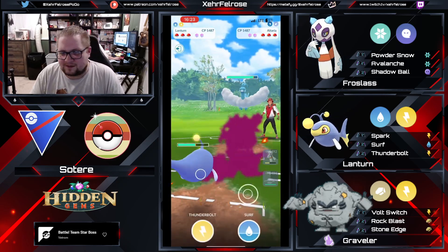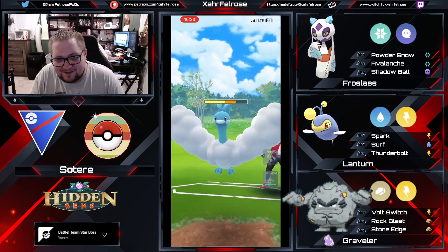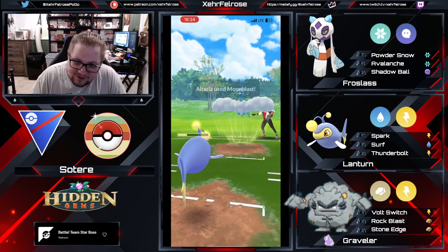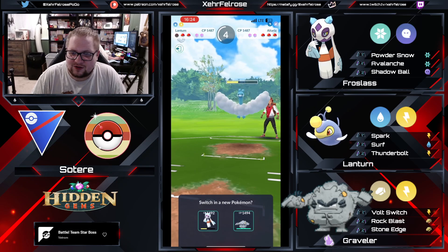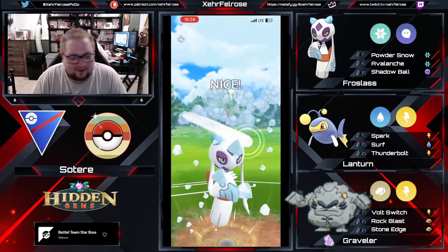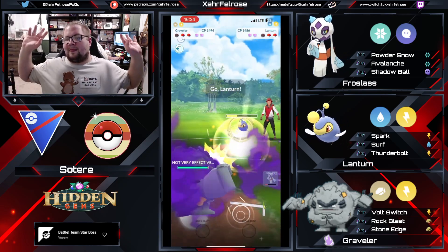We're gonna draw out the Altaria, which is really good because this is gonna allow Frost Blast to hopefully farm down. He's just so smooth with his fingers. This shoutcast is no longer about the Graveler — it's about the swiping etiquette of this trainer. Moon Blast is gonna take out Lantern, and Frost Slash should hopefully be able to come in and get a fairly decent amount of farm here. I don't hate coming in with the Graveler. Definitely gonna fire off the Avalanche.